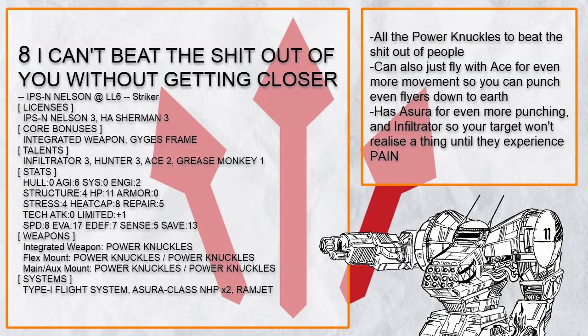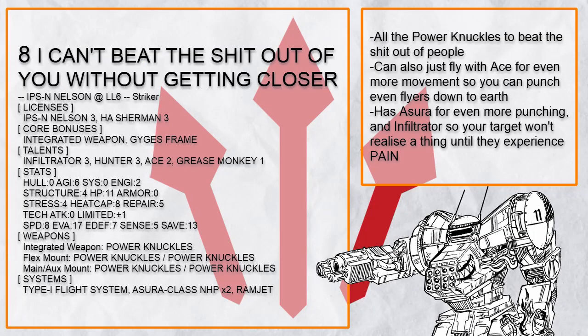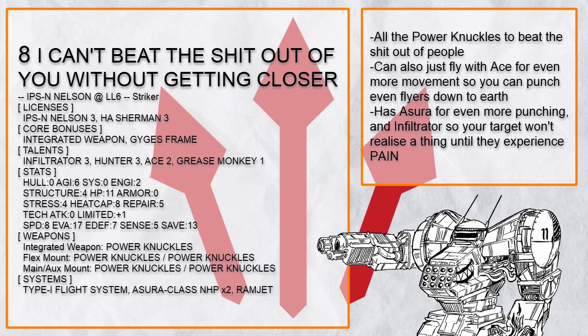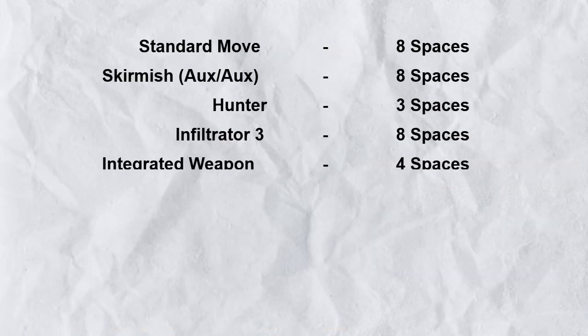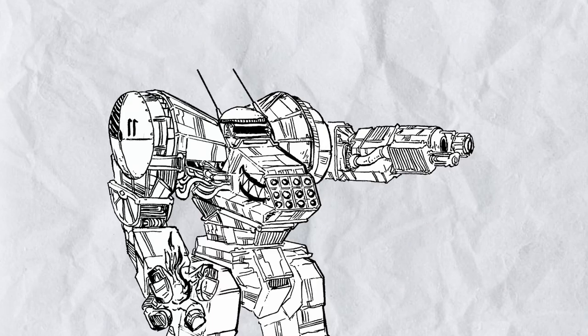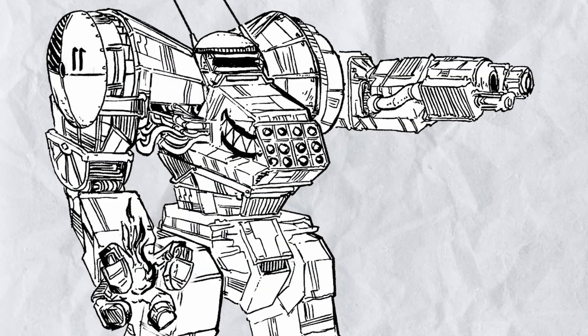Also, this thing can fly with ace, because Nelson needs more movement, and azura for more actions, and infiltrator to be sneaky. But all this can actually be combo'd into a ludicrously long chain of actions for ludicrously speedy movement with the core activated. This is positively ridiculous and shows people why Nelson is the fastest.